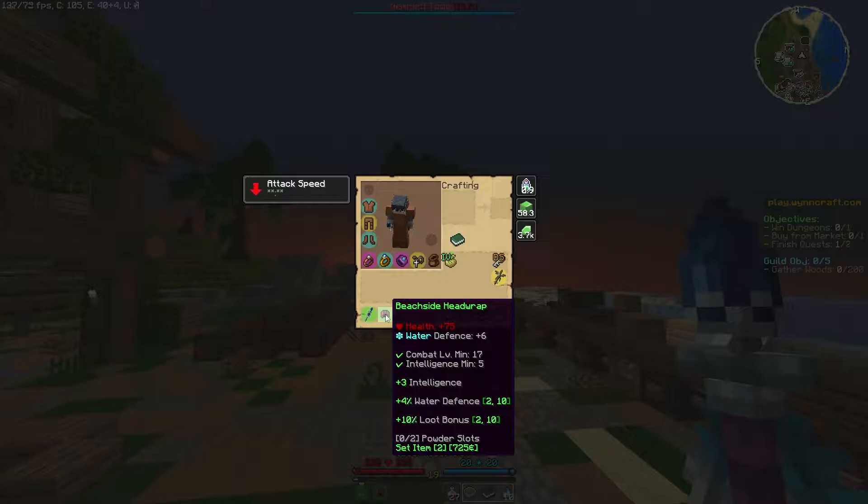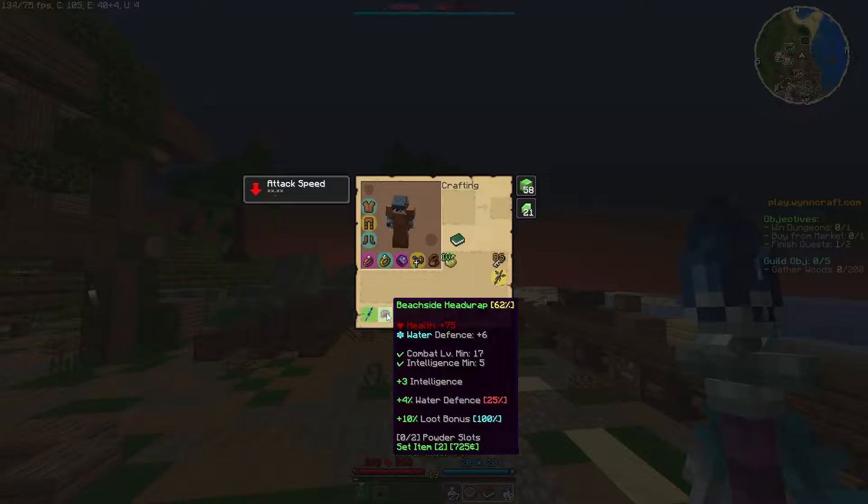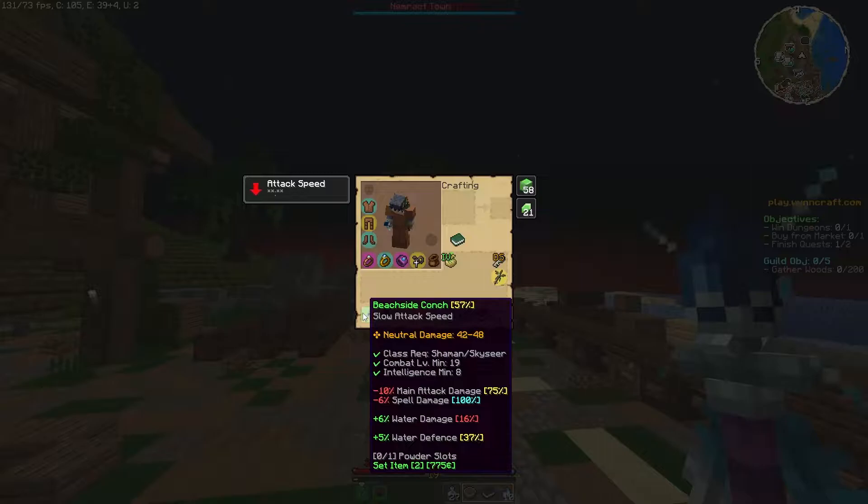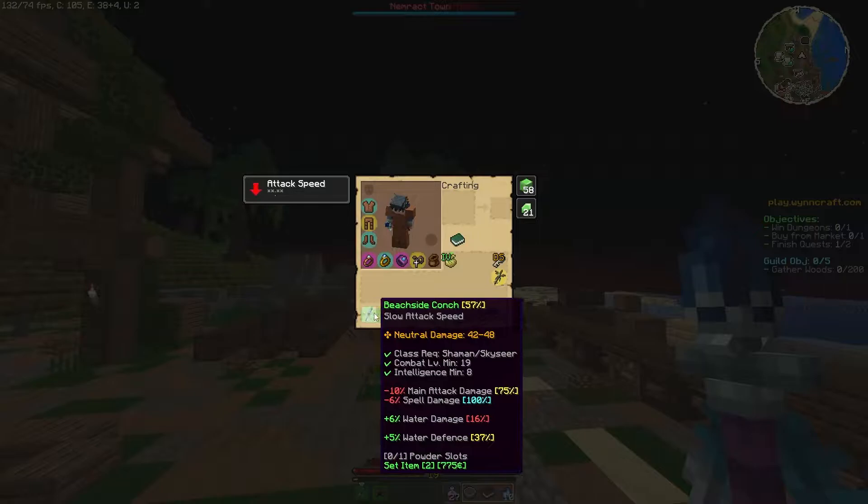The Beachside Headwrap requires level 17 and 5 intelligence to wear and gives plus 75 health, plus 6 water defense, plus 3 intelligence, between plus 2% and plus 10% water defense, and between plus 2% and plus 10% loot bonus. The Beachside Conch requires level 19 and 8 intelligence to wield and deals 42 to 48 neutral damage with a slow attack speed. The Conch also gives between minus 8% and minus 16% main attack damage, between minus 6% and minus 10% spell damage, between plus 4% and plus 16% water damage, and between plus 2% and plus 10% water defense.